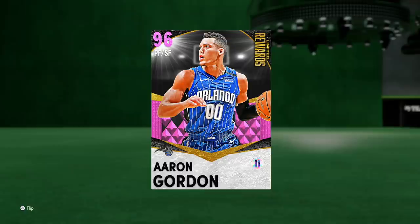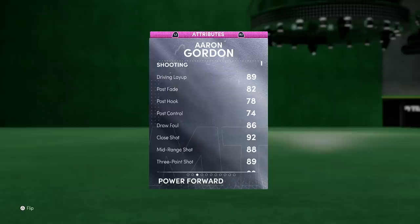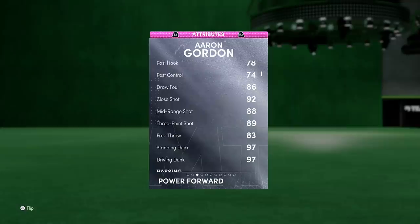Let's take a look at this Aaron Gordon, see what he's all about, and then hop into a game. He plays power forward but can also play small forward — so not center — that could be a good advantage or disadvantage. 99 offensive overall, 93 defense, 6-foot-9, 220 pounds. That's a good build. The stats: 89 driving layup, 82 post fade, 86 draw foul, 88 mid-range, and an 89 three-pointer. So even though it's not in the 90s, it's still in the high 80s — that's not bad.